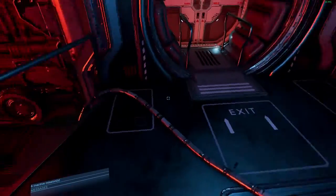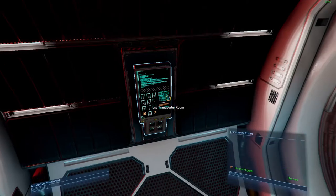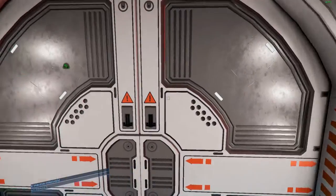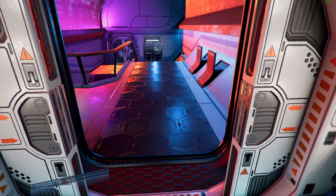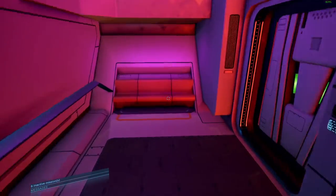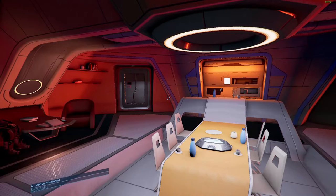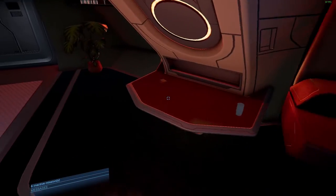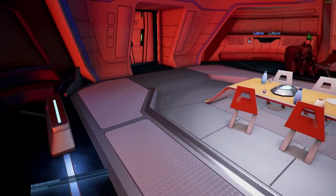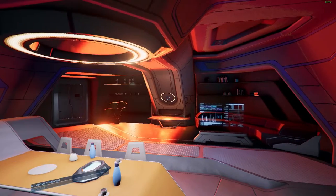Coming over here to this door and stepping over the cables running everywhere, we can go to the crew quarters. I like how on a lot of these ships the corridors look different — it's not all the same. The crew quarters themselves are standard, and there's a marine hanging out here.